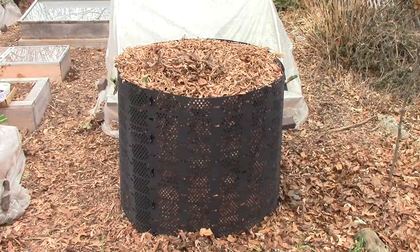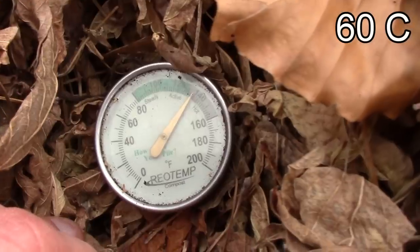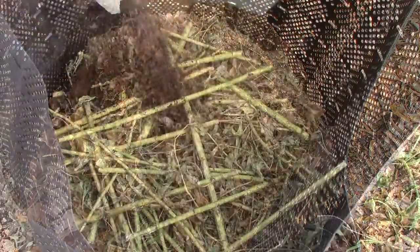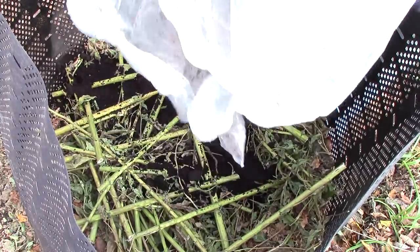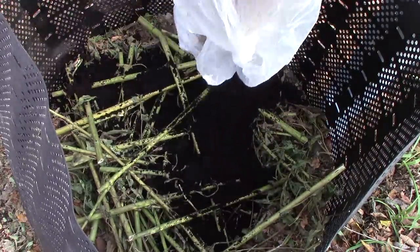Here we have a hot compost pile made from leaves, garden waste, and used coffee grounds that has been cooking along at about 140 degrees Fahrenheit for the last few weeks. Hot compost like this typically has about 25 to 30 parts carbon to one part nitrogen. And though fungi play a part in the decomposition process, bacteria play a more dominant role thanks to high nitrogen ingredients like used coffee grounds.